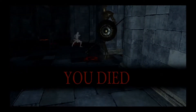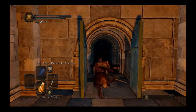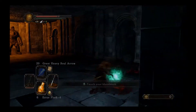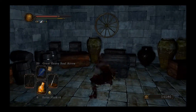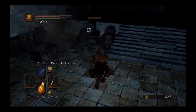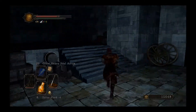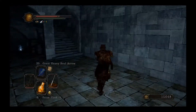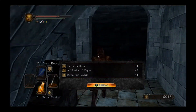Well, that's annoying. On the bright side, the doorway is open, and that's the last one we needed anyway. Let's sprint through here — there's nothing in here we need. There are some dark arrows, a Soul of an Old Hero, Old Radiant Life Gem, and a Monastery Charm.